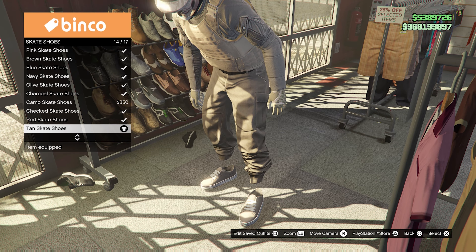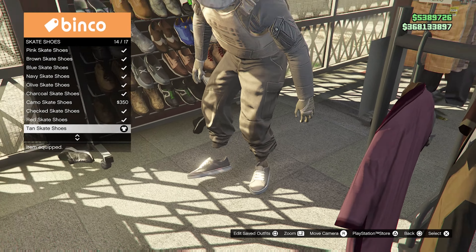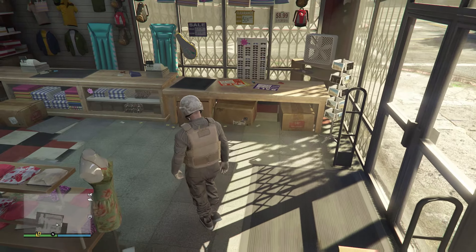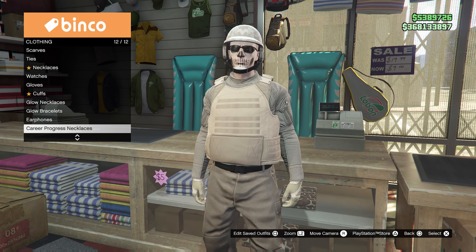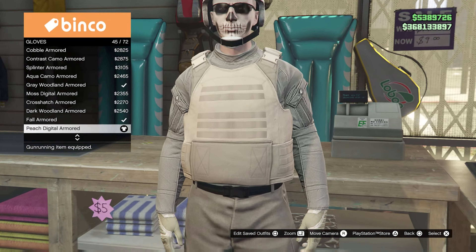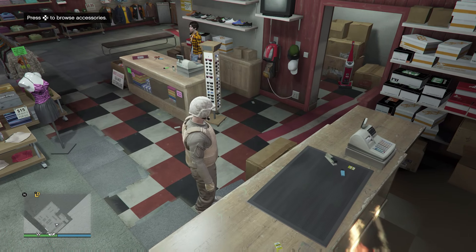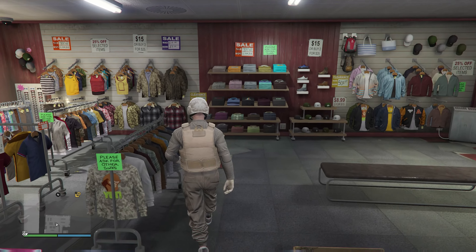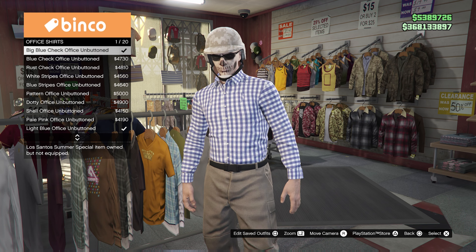Pop open the interaction menu and de-register as a CEO or president. So from here we've got our tan joggers, and now I'm going to put the rest of the outfit together and show you the components I used — completely solo, no bookmarking of jobs, no friends needed. Here's the rough draft of the outfit so far. We're going to go into skate shoes and put on these tan skate shoes — they go great with the tan joggers and are one of the best shoe choices.